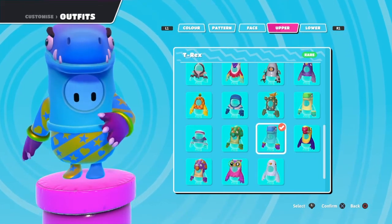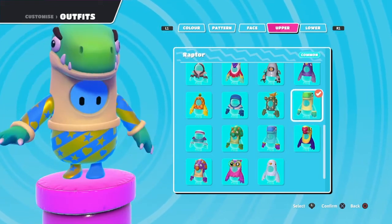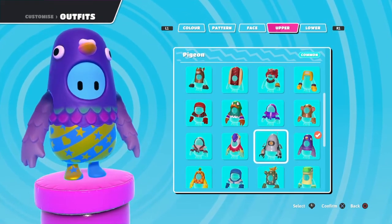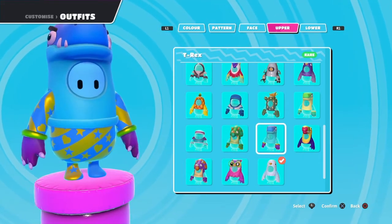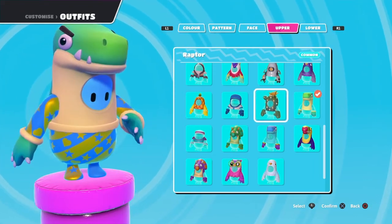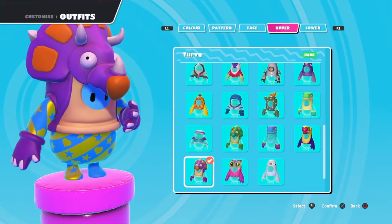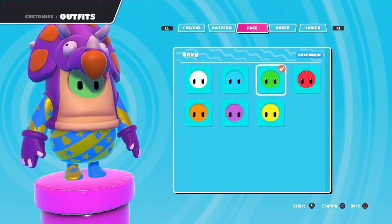There are a lot of different types of animal skins — the T-Rex, Tropics, Toucan, Rafter, and more. But some of them are the same: the pigeon and the white dove are the same thing, and the T-Rex and the Rafter are the same. So be aware of that — I wouldn't recommend buying both of the same thing, but if you want and you have enough Kudos, go for it.